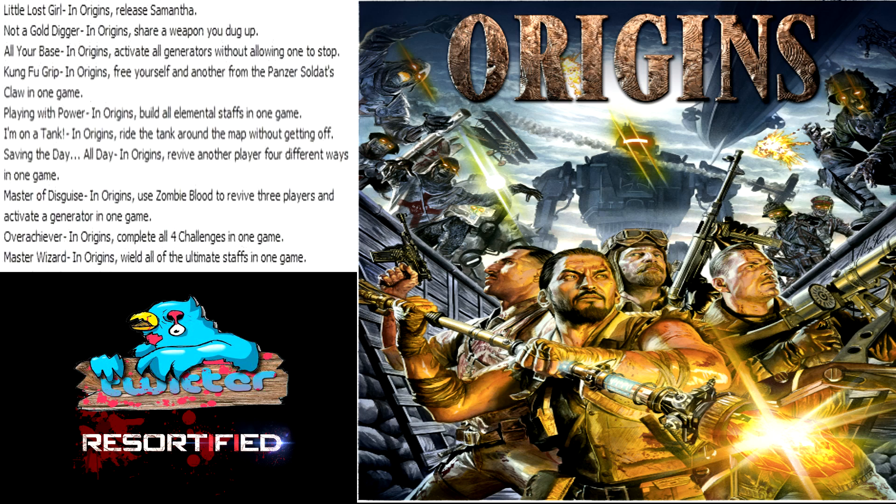'Master of Disguise' - in Origins, use zombie blood to revive three players and activate a generator in one game. So either you can use the zombie blood to disguise yourself so the zombies won't go after you, or you actually use the blood to revive the other players - that might be one of the ways to answer the other reviving achievement.